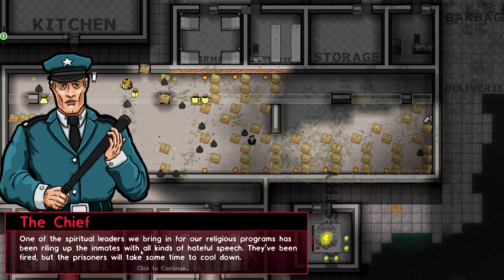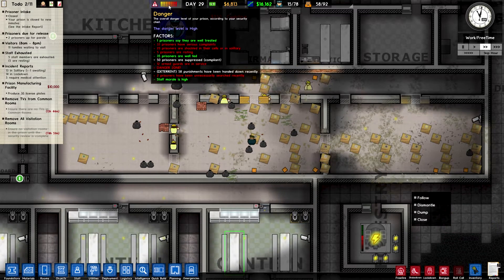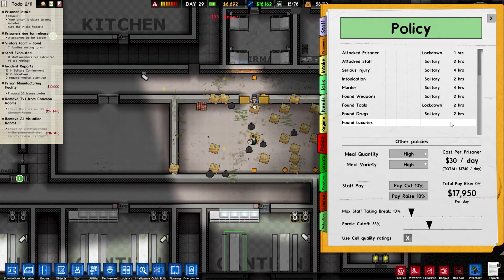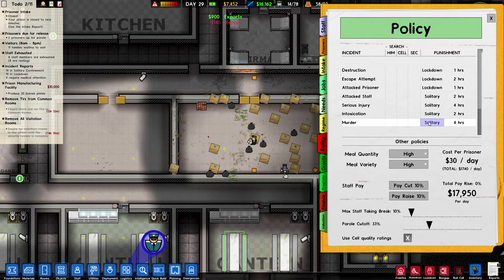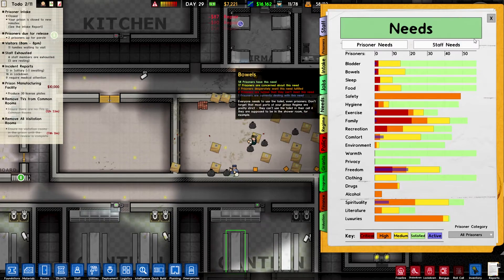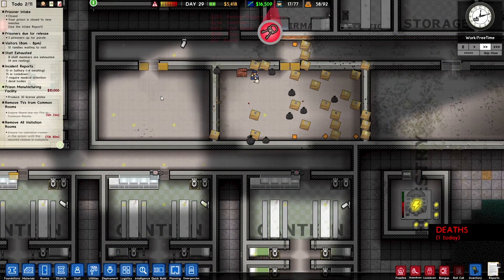Chief, can you give me a second? I'm just doing some planning here. What's up, Chief? 'One of the spiritual leaders we bring into our religious programs has been riling up the inmates with all kinds of hateful speech. They've been fired, but the prisoners will take some time to cool down.' I mean, I don't know if that's really a huge problem. Let's go into the Ray Policy. Attack staff — solitary? I feel like a lot of this is going to be what's causing them to be upset. Freedom, safety, luxuries. And one death today.